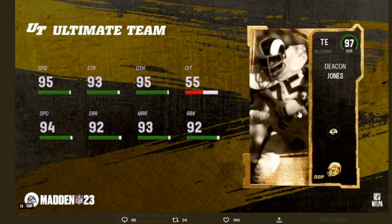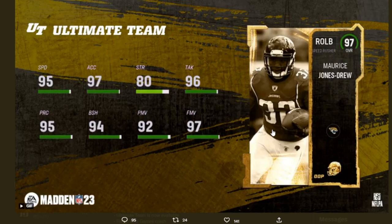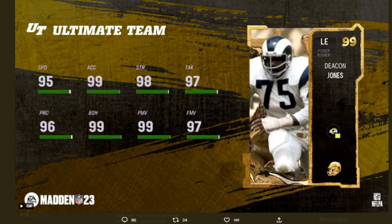Of course we got out-of-position cards too. We got Deacon Jones as a 97 overall tight end with 95 speed, 95 catching, and 92 run blocking — nothing too crazy. We also got Maurice Jones-Drew as a 97 overall right outside linebacker with 95 speed, 97 acceleration, and 97 finesse move. I don't know why anybody would want him at right outside linebacker — that's a no.